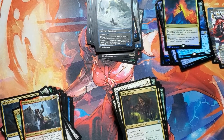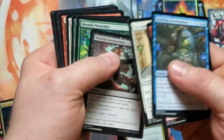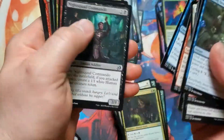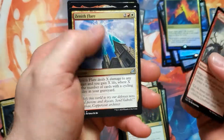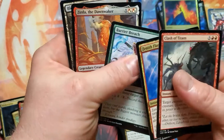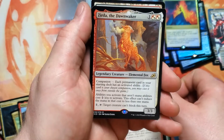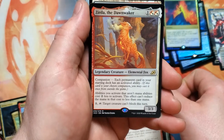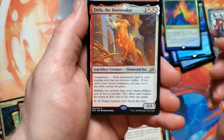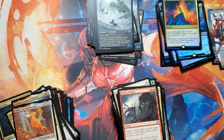A lot of stuff doesn't seem like it's worth it, but I guess if you're smarter than me — which isn't going to be too hard — building a deck, you can do something with that and win. Clash of Titans, Zenith Flare, Barrier Breach, Zirda the Dawnwaker — another cool companion. Abilities you activate that aren't mana abilities cost two less to activate. Yeah, you can do some stuff with that — hell, I might be able to do some stuff with that.